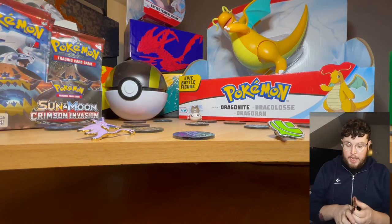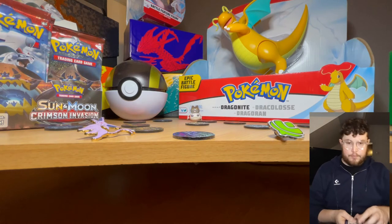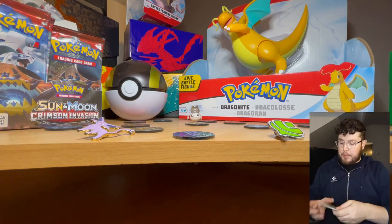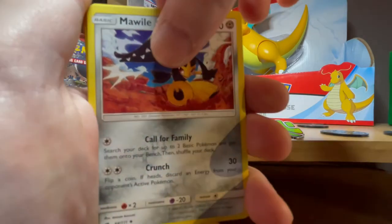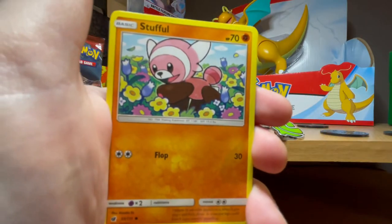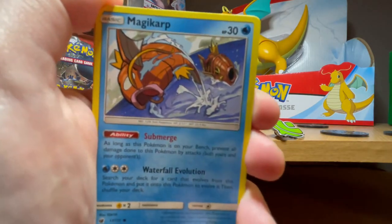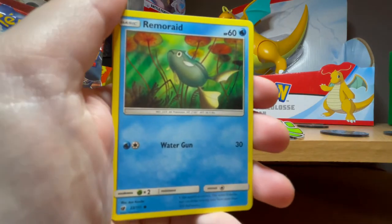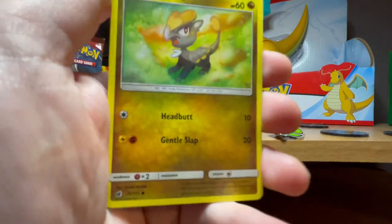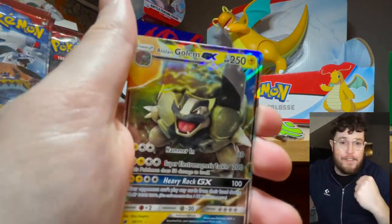Straight into another pack. Finally starting to get a bit more exciting - that was getting disappointing. I'm not always expecting something amazing but just hoping for a holo or something a bit better this time. Stufful - oh, that's the Magikarp artwork, I really like it - it looks like the Team Rocket Magikarp from the animated series. Mankey, Jangmo-o, Beedrill as the holo.